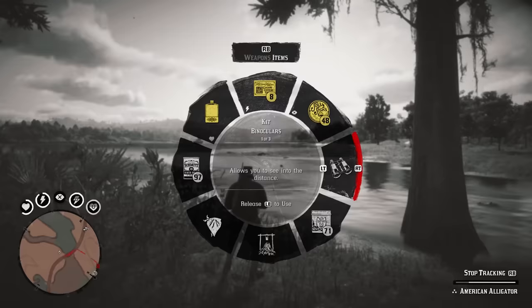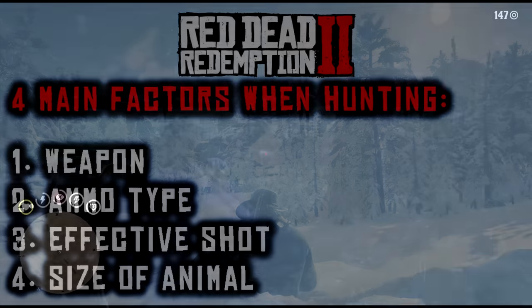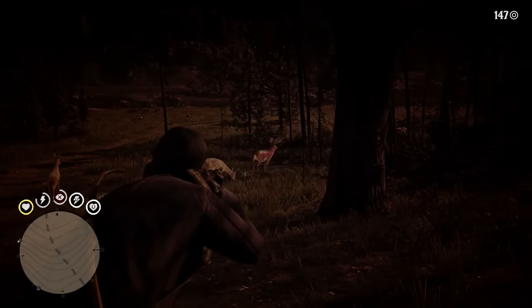To begin, we need to look at four main factors when hunting. Getting a perfect pelt — or perfect skin, or whatever the drop may be for an animal — depends entirely on the weapon you are using, the ammunition you're using, the body part of the animal that you pierce with a bullet or arrow, and the size of the animal. But above all else, Deadeye level 4 is necessary.